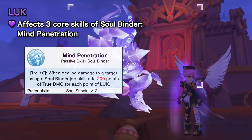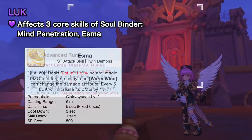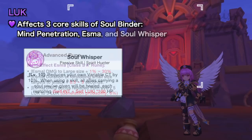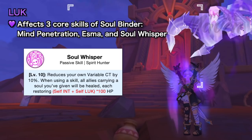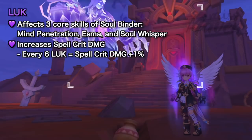First is the Mind Penetration passive skill, which adds true damage to your attack skills for each point of Luck. Second is the Esma attack skill, which deals 1% more damage for every 5 Luck, or 3 Luck if the third line of the Class S star rune is activated. Third is the Soul Whisper passive skill, which restores the HP of all teammates carrying a soul based on INT and Luck whenever you use a skill.